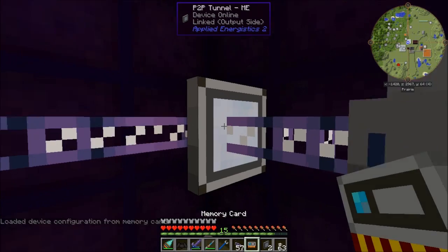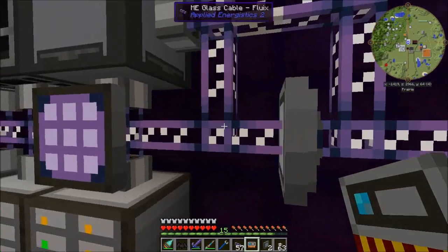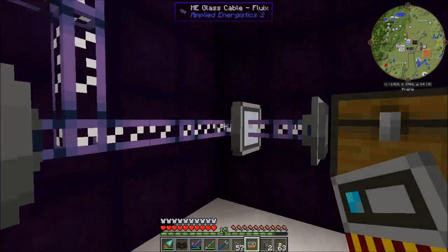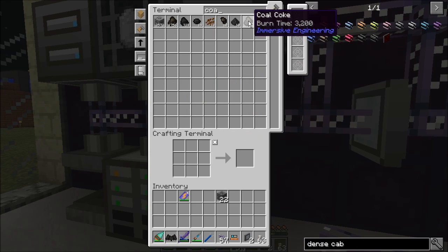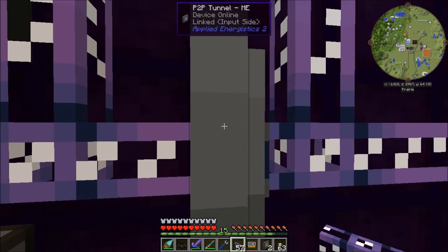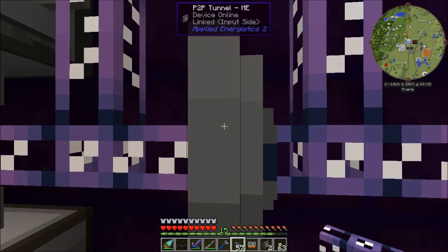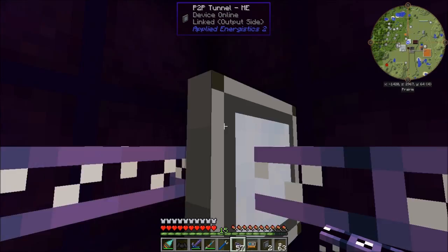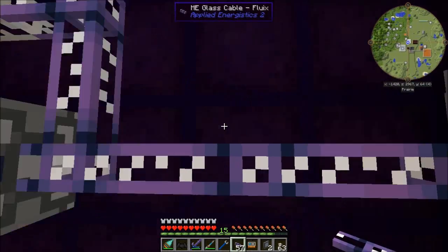This is the output of the tunnel that I just set, and this is the input. Everything's powered, everything's online. If I look here, I can see that cold coke now, because these networks are now linked. This tunnel is linked to this tunnel — it comes in on this side and goes out on this side. This carrier line is a completely different network, just being powered.